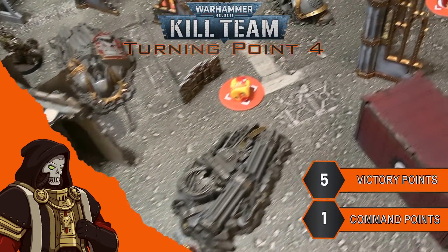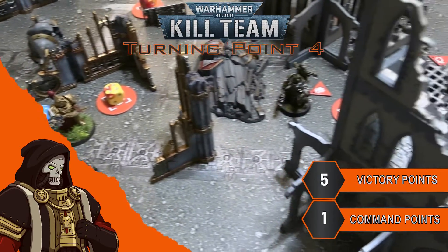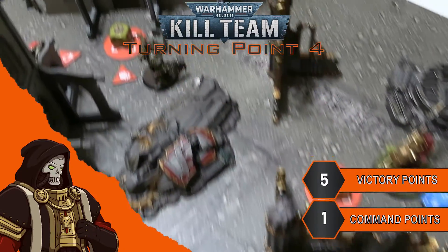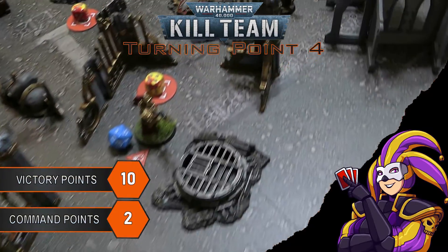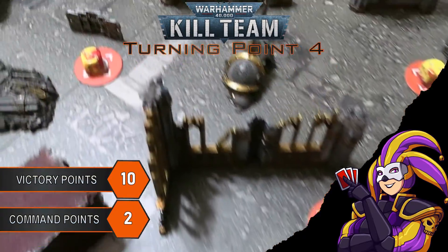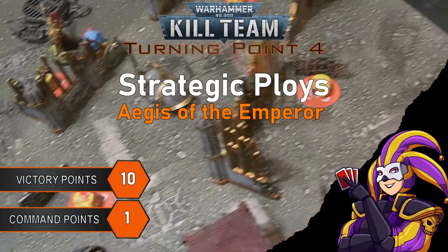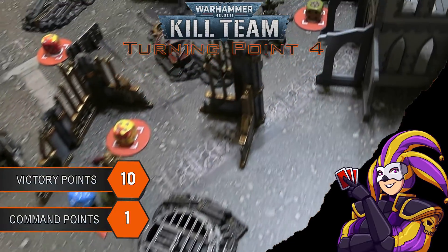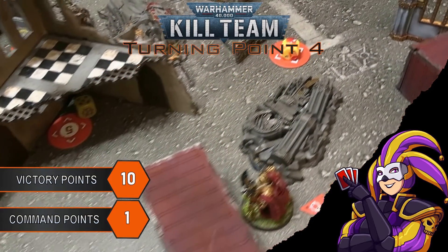This game has not gone as well as the practice ones. The first plasma shot of the game seemed to set the tone for the Death Guard's shooting — it looks like the warriors loaded their bolters with BBs instead of proper munitions. Those who live by the dice, die by the dice. The Custodes, now at ten victory points, plan to score the Plant Banner TACOP this turn. One CP is spent on Aegis of the Emperor to reduce incoming damage, with the last saved for a tactical ploy. Having lost the initiative again, the plan is simply to hold as many objectives as possible heading into the final turning point.